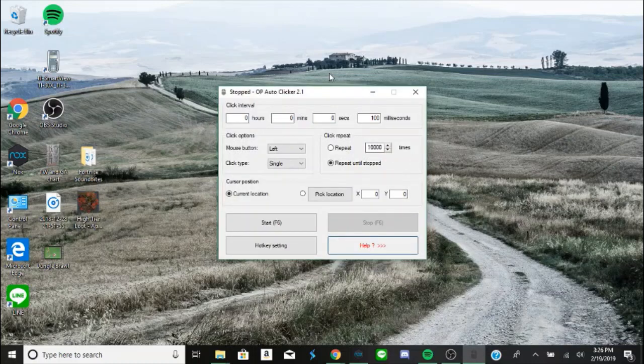The two things you want to worry about — well, one of them not really — but the main one you need to worry about is the click repeat: the amount of times you want it to repeat. I think it's auto-set to one time, so you want to bump that up quite a bit. I did 10,000 and this worked for a couple of hours for me. So 10,000 or just something crazy. And then the interval there — the interval doesn't really matter. I just leave it at 100 milliseconds.